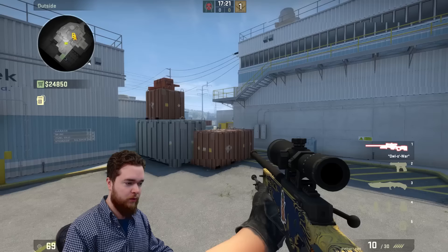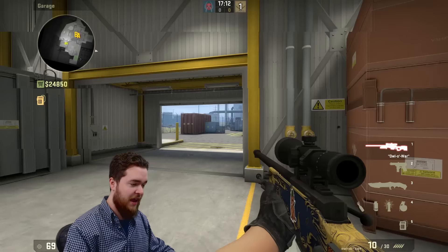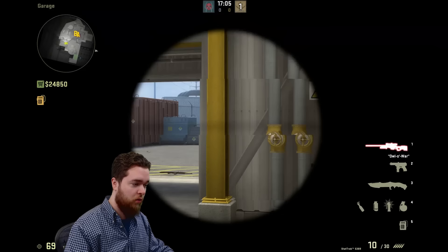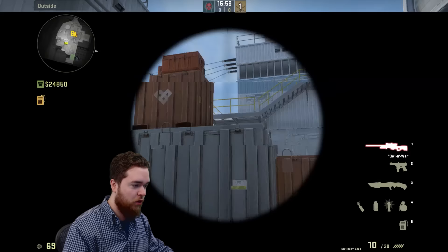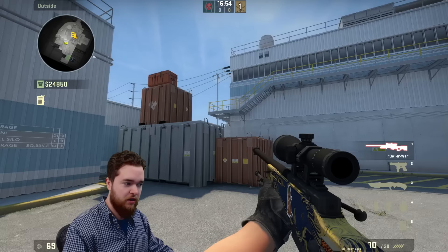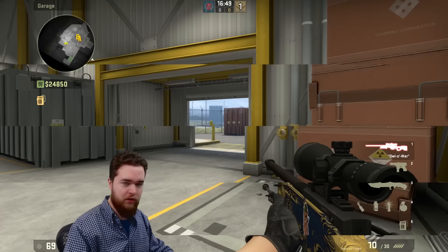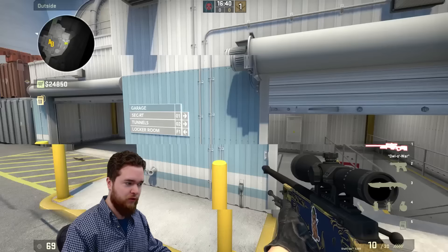Now let's look at it from the CT perspective — how do we prevent the T's from pushing outside easily? Normally, you'd run into a position like this, hold outside, hold this angle, and you can even peek it. Sometimes people would boost over this box to prevent them from getting across. You can get smoked out, fall back and watch from a different angle. Every once in a while you'd check up on top of silo to see if anybody was hopping up. You can't do that anymore. You have to move all the way over here, and you have all this obstruction in the way to watch this angle. It's a long way from where outside is, and you can't hold it as well from this position. So I think a lot of teams are going to think about holding it a different way — maybe putting players way further back.